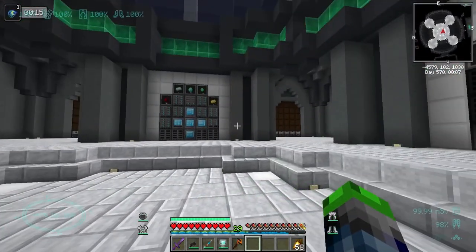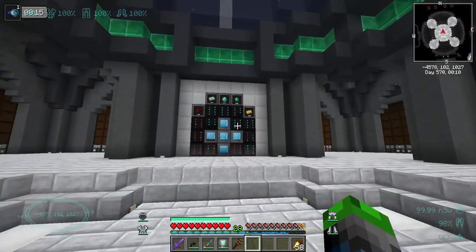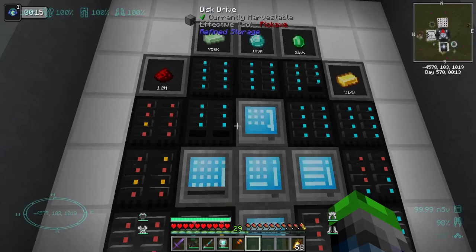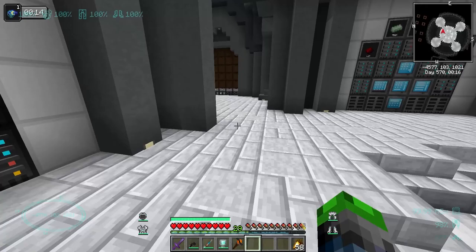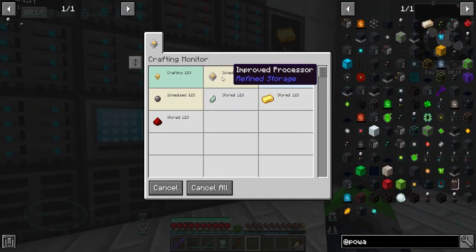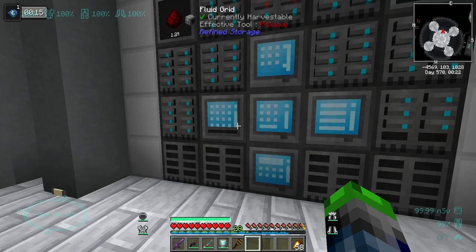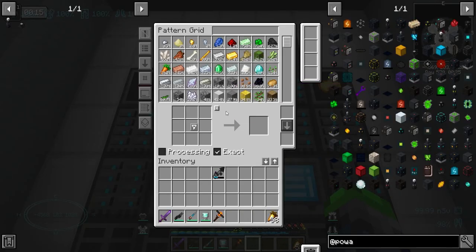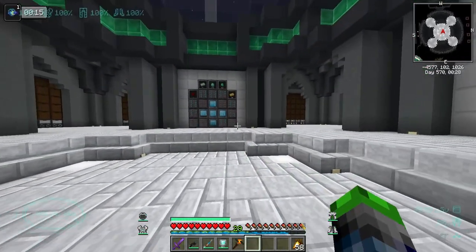All of these are mirrored exactly to the other side. We have our storage monitors, a crafting grid, a crafting monitor, pattern grid, fluid grid, and a crafting manager down here. This allows us to see things currently being crafted. Here's our grid, our fluid grid for when we get fluids in, our crafting manager, and our pattern grid where we can make patterns to start crafting.